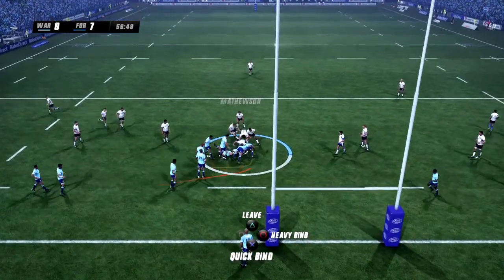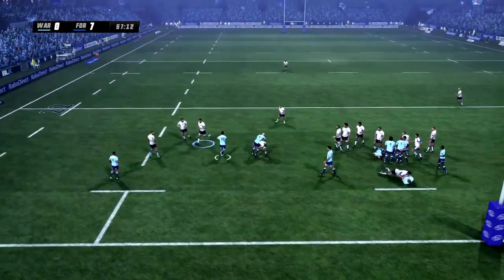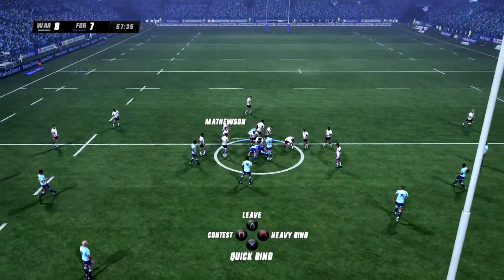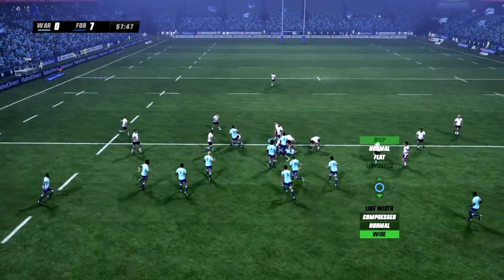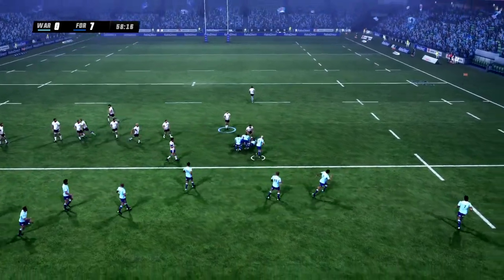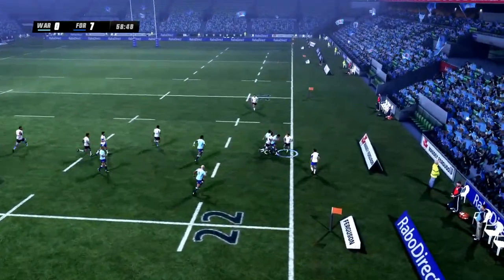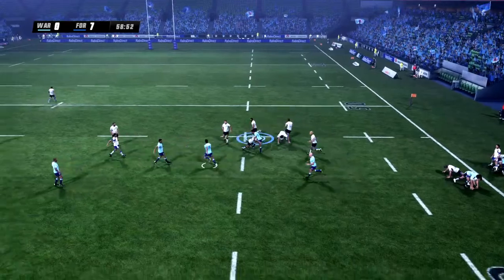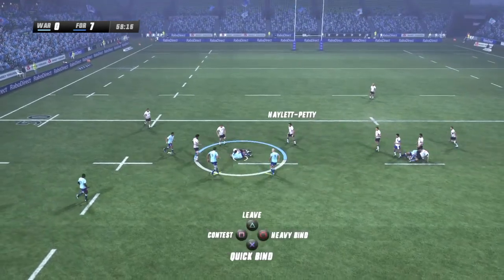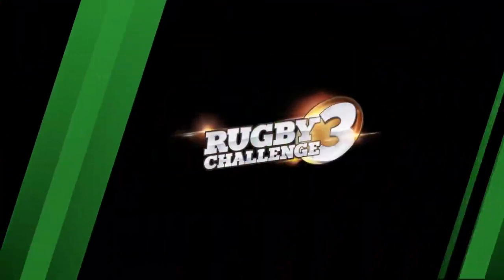Kakawa absolutely demolishes him in a one-on-one tackle — what a hit, could go down as hit of the year. Absolutely smashed. Waratahs decided not to kick yet. They managed to mount some phases together. Oh, that's a really nice pass — really good hands. But once again finding some forwards on your edge. And they don't get the offload. The penalty is given — the Western Force forced the penalty for holding on. That's a really good play from the Western Force.